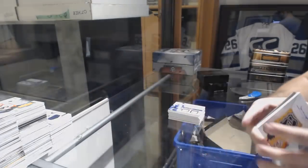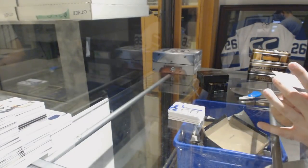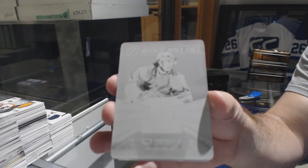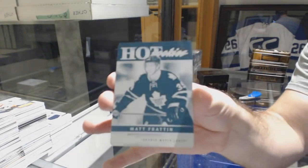That's filthy. Printing plates are for the Rangers, Matt Zuccarello — who had Nashville, by the way? And for the Maple Leafs, Matt Frattin.